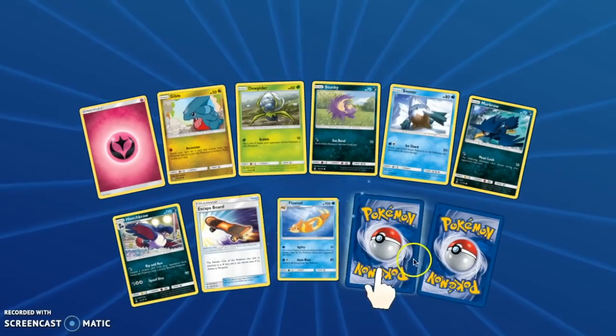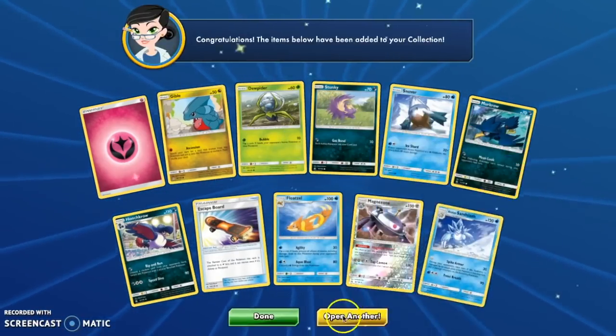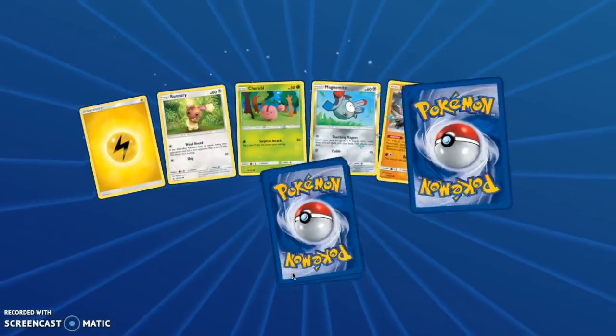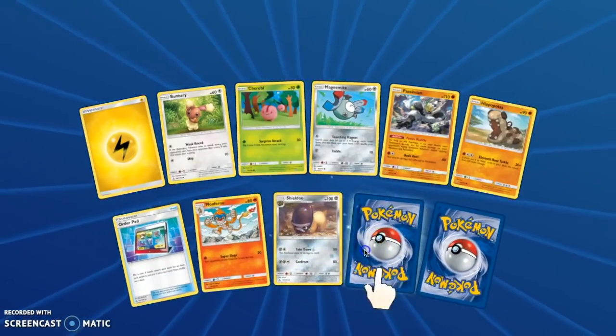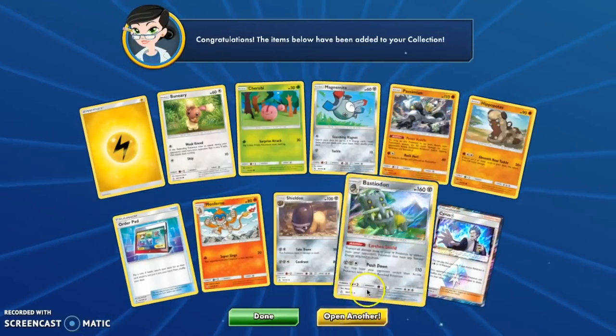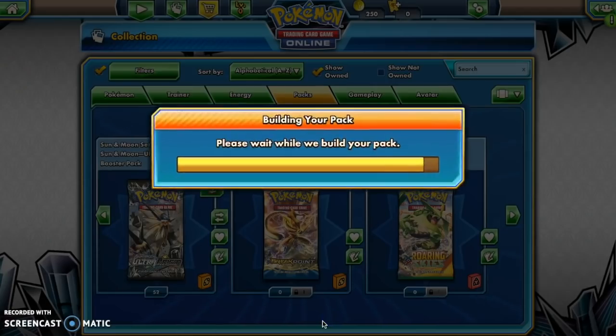That's weird. Do the online pull rates not equal the virtual pull rates? I thought they were, or maybe we got a really lucky box. No, this is below average. Cyrus Prime and a holo of Bastiodon — that was a double hit pack! Boom boom.